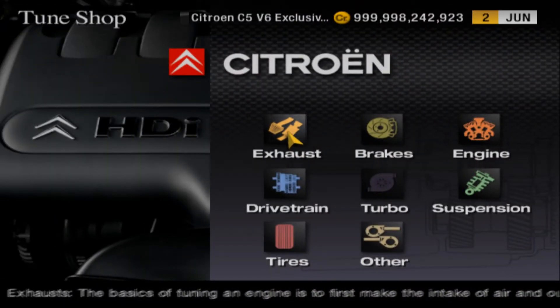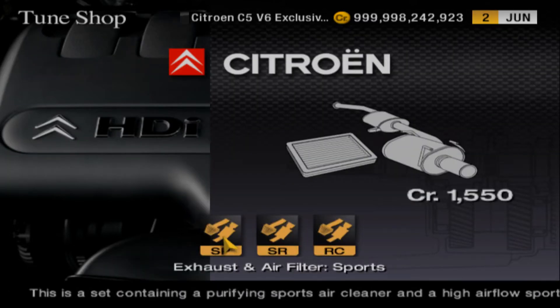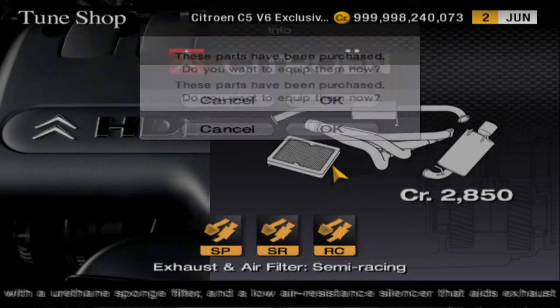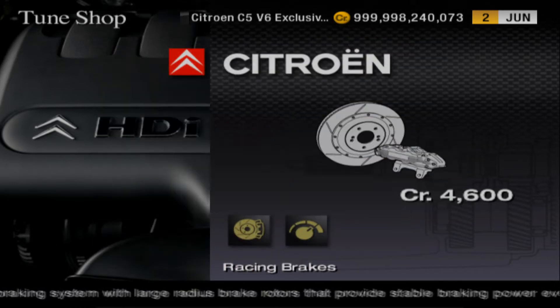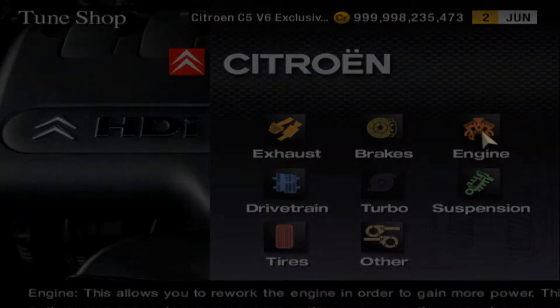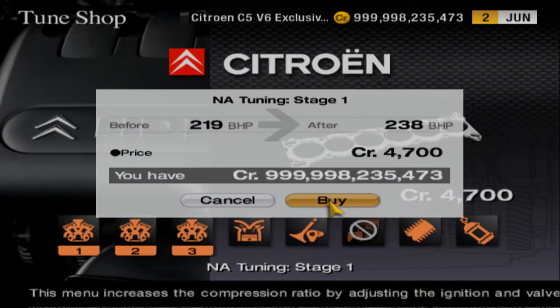Let's upgrade the C5 first. Interesting - there's a photo of the HDI engine on the screen and yet you can't get an HDI-powered Citroën in this game. Semi-racing filter puts us at a nice 219 horsepower. Racing brakes - we're going to do all the drivetrain stuff because both of these cars are front-wheel drive. Tuning stage one.